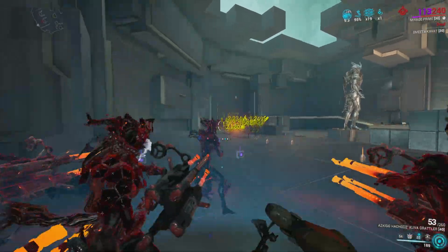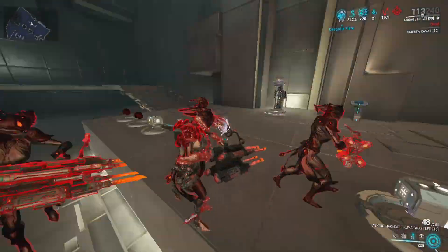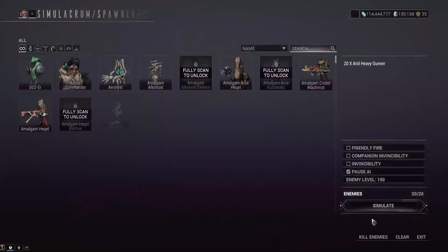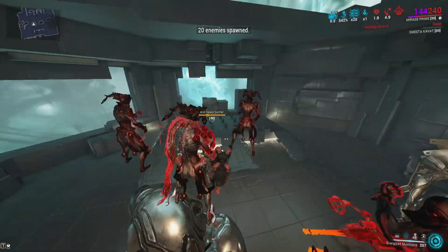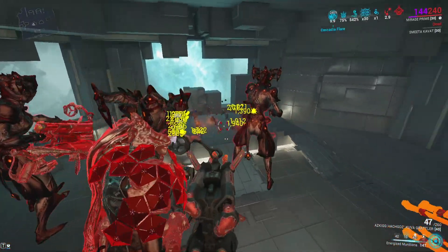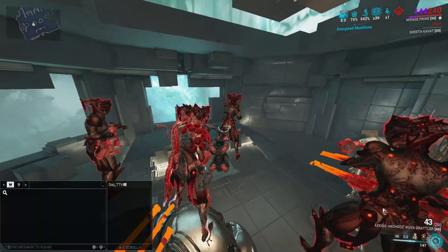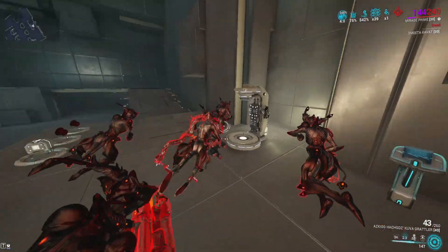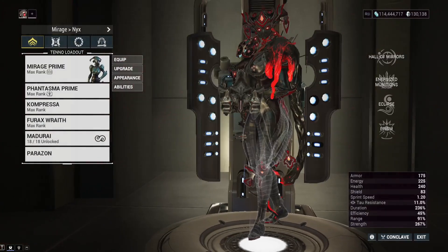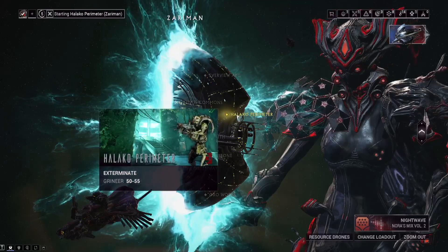Here's me using Mirage's buffs. Since Arc Wing gun mods are so weak, if you're going to be using the Kuva Grattler as a main primary in your mission, use something like Mirage, or maybe even Nidus, Harrow, or Rhino — because you want to be speed clearing stuff real fast. Keep in mind that Cascadia Flair is only active on the weapon it's equipped to. So basically the gist of it is killing enemies really fast.